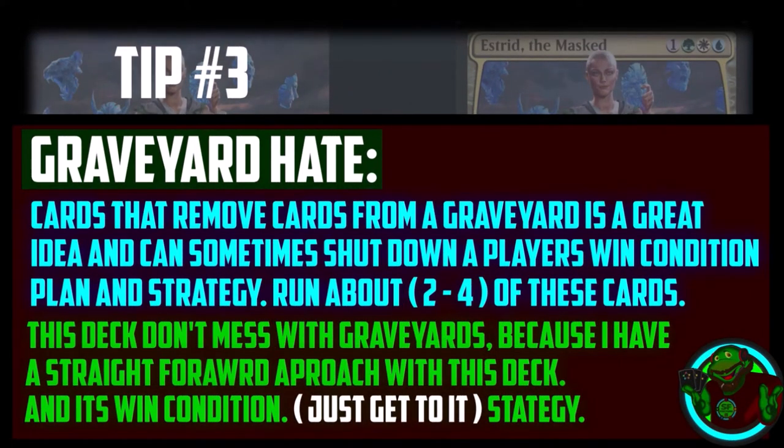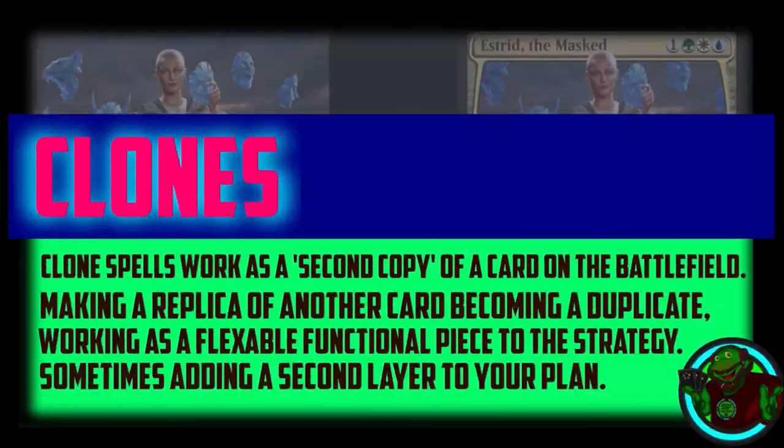Tip number three: graveyard hate. Cards that remove cards from a graveyard are a great idea and can sometimes shut down a player's win condition and strategy. Run about two to four of these kinds of cards. My deck doesn't interact with other players' graveyards because I have a straightforward approach — just get to my win condition.